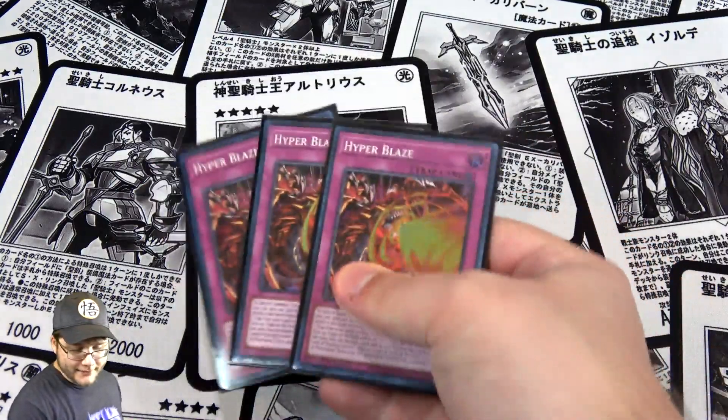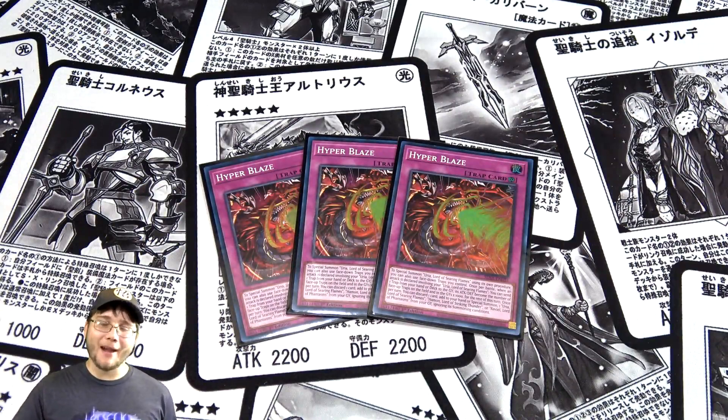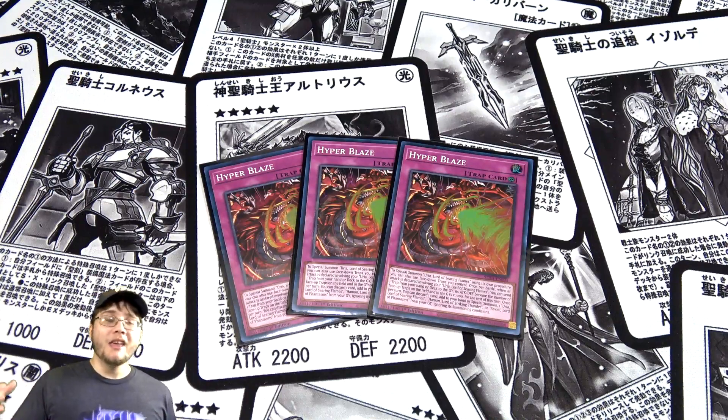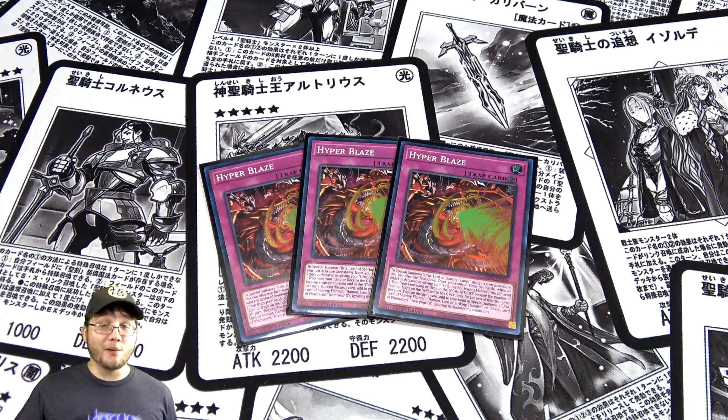For trap cards, I'm running three Hyper Blaze — basically Cerulean Skyfire for Uria. It helps power up Uria and has an additional effect making it easier to bring out Sacred Beasts. In most cases I go for Raviel and Hamon since their base attack is 4,000. Uria is much weaker without trap cards or this card helping, but Hyper Blaze puts Uria on a more even playing field and it can get really powerful later in the duel.